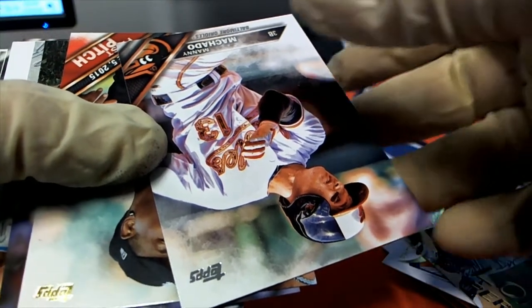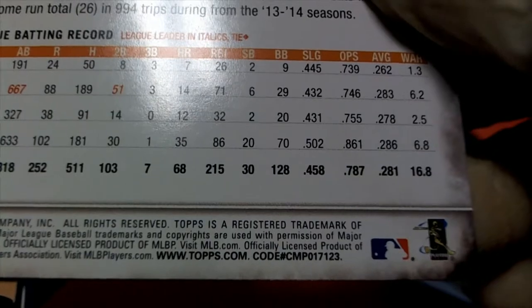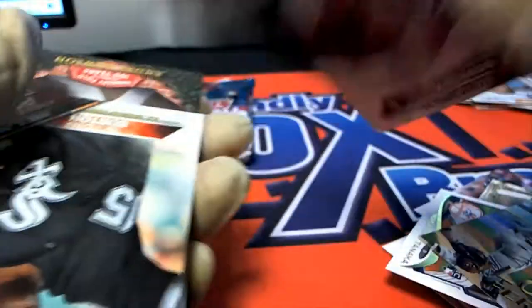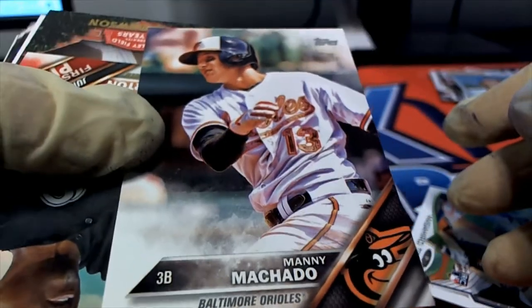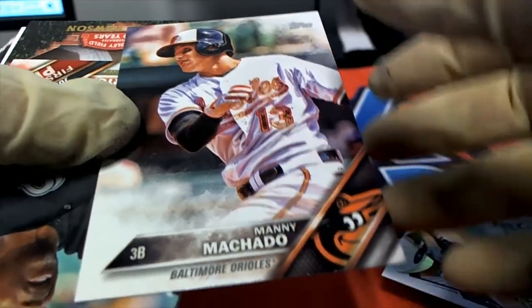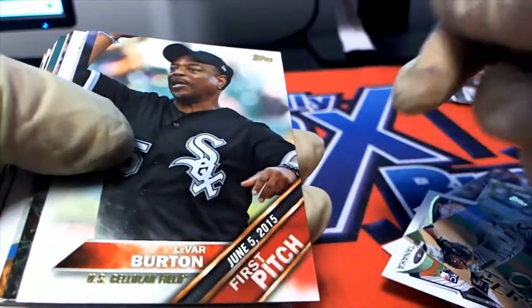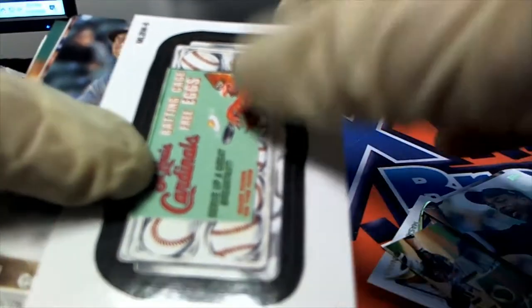Maybe this is a short print — look at this. Here's the code, 123. It's kind of mixed in with all the inserts, and I bet that's some kind of a short print. Looks like he's got camo on the jersey. That might be a camo short print. I'll have to look at it later.